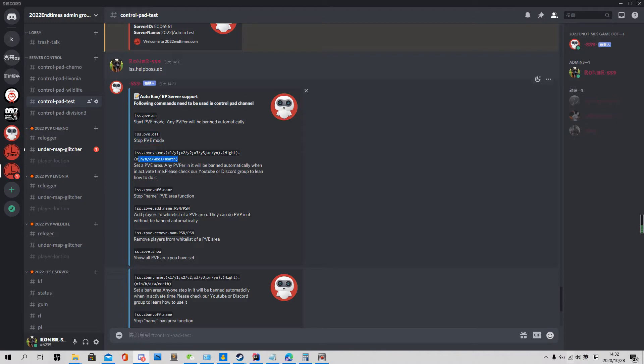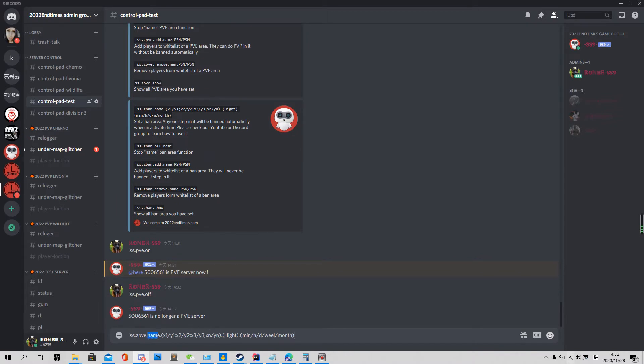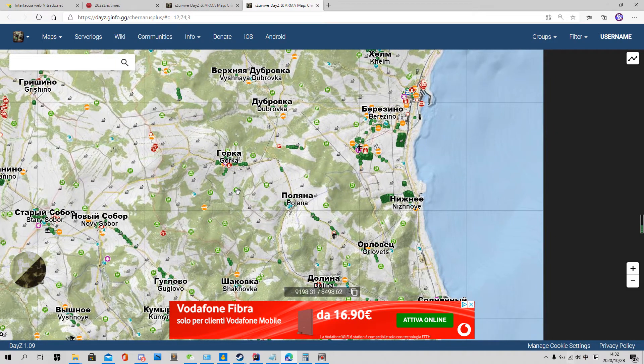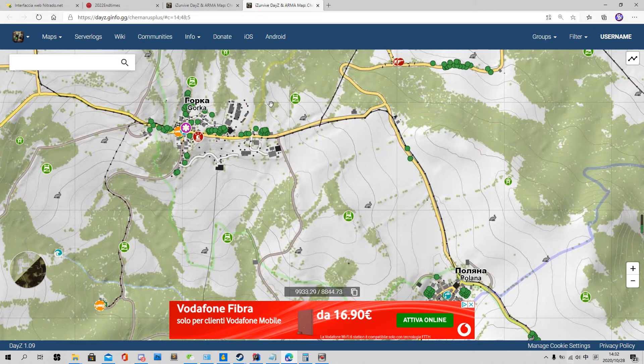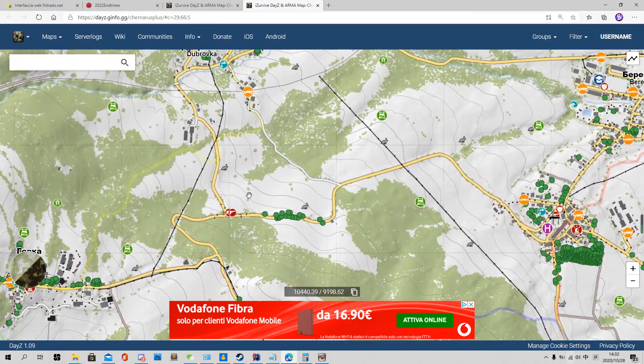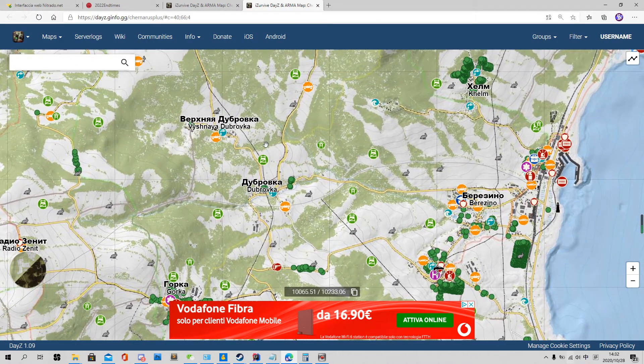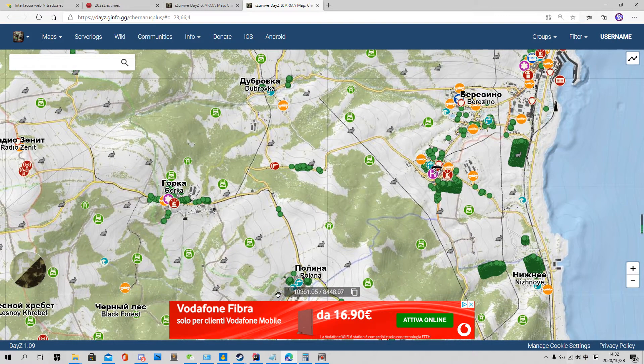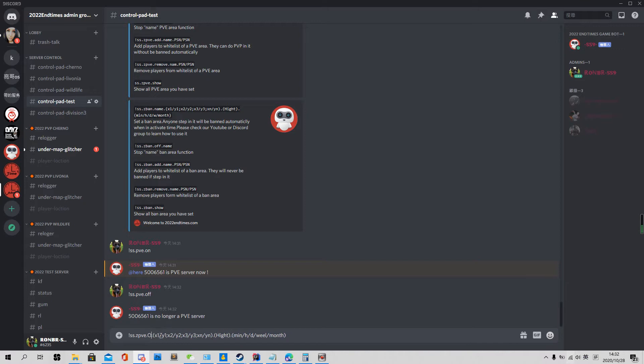The next part is ZPVE, which means green zone, a PVE zone or PVE area. We just paste this command to show how to use it. Just like the raiding alarm system, we need to give an area a name. For example, maybe on your server Goka is a green zone where no one can do PVE. You can set infinite or multiple areas for green zones.